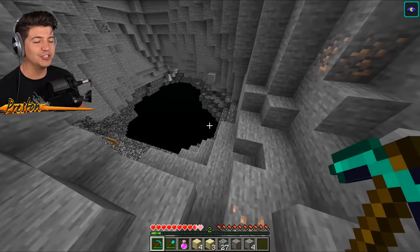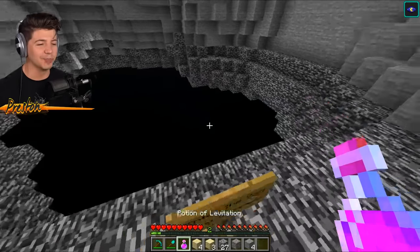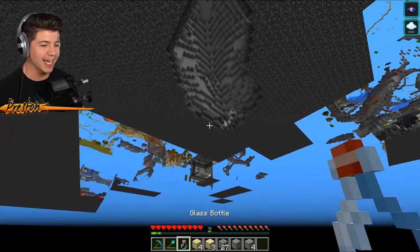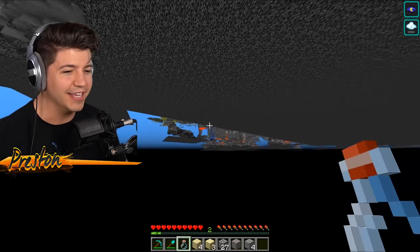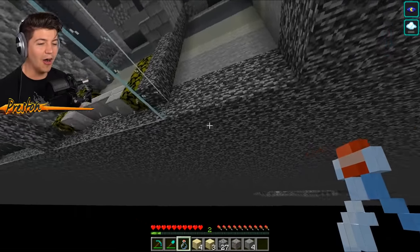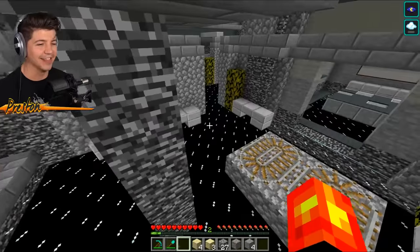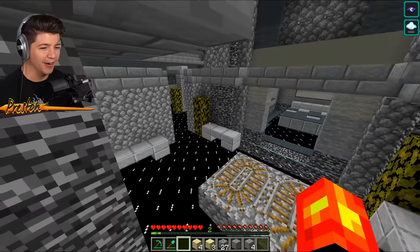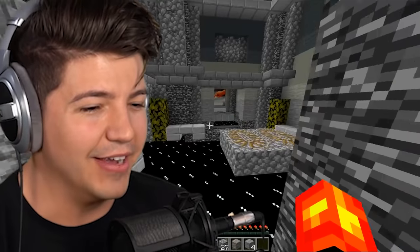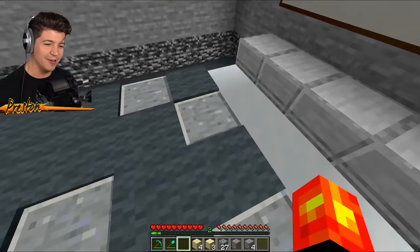Now that we are all the way down, check this out — there is a large hole with a void right in front of us. This is the dangerous part: we have to jump inside of the void and drink a potion of levitation. Before we start dying to the void, there's a hole somewhere down here where we can get to the secret base. This is definitely it, ladies and gentlemen — with just 15 seconds left of levitation to spare. I love the fact that we are literally almost underneath the void right now inside of this house. There's almost nobody that could find you here, which a lot of people find very peaceful.